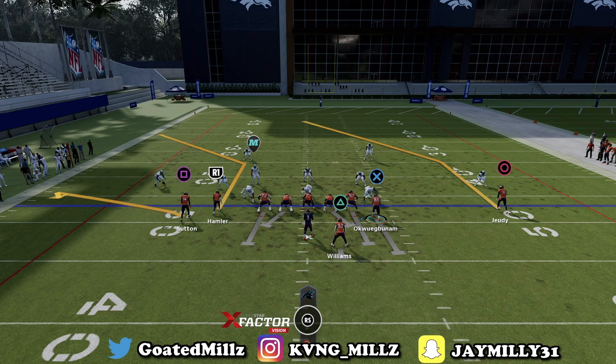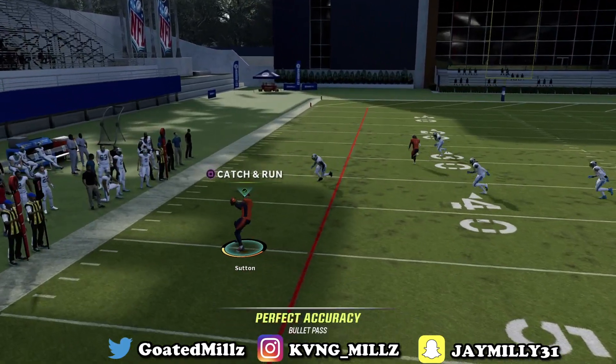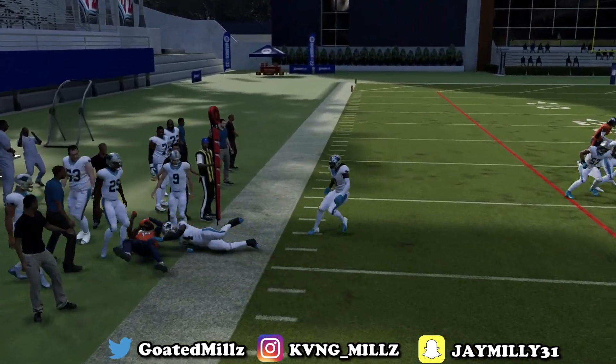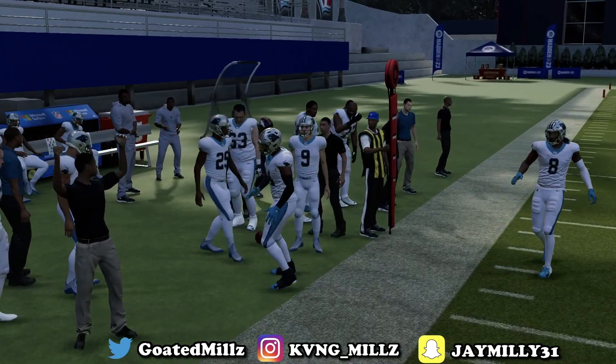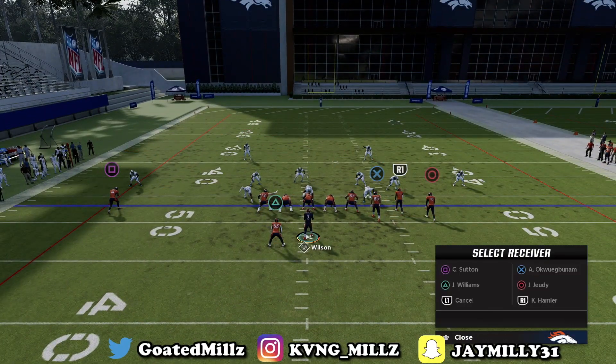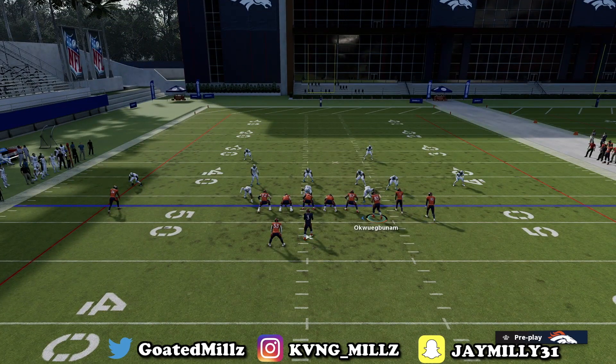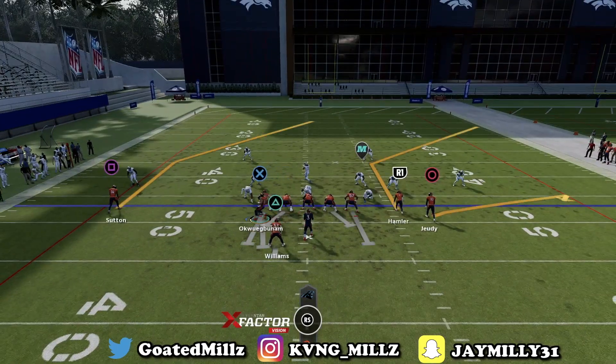This setup will absolutely destroy cover two because square and R1 are two great hollow reads. Square is going to be open because that's a cloud over there — it's not a quarter or a third, so he's not going to play that at all. If he does play square, then R1 should be open and the D-path isn't going to get there.